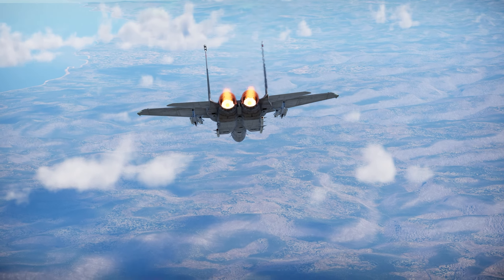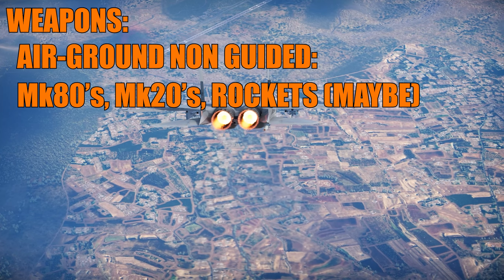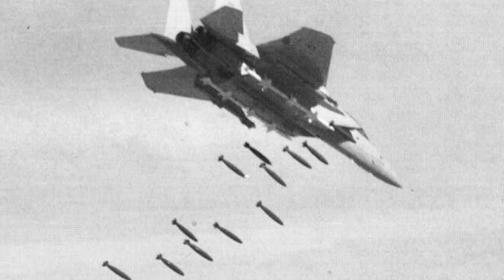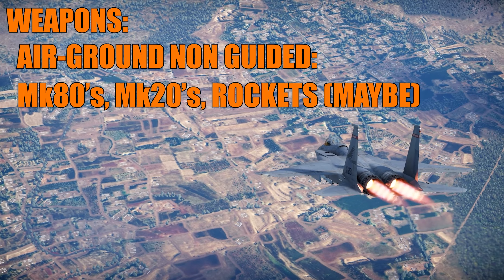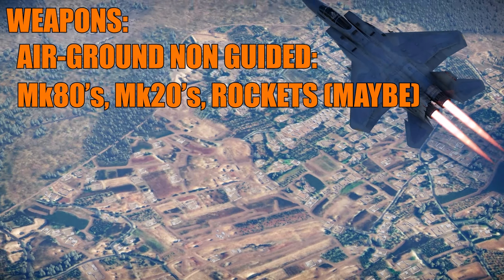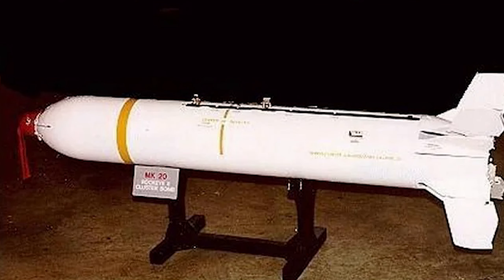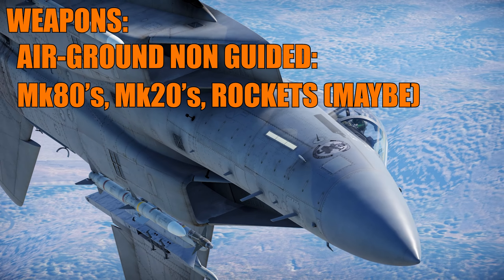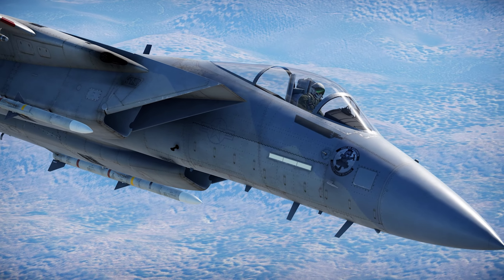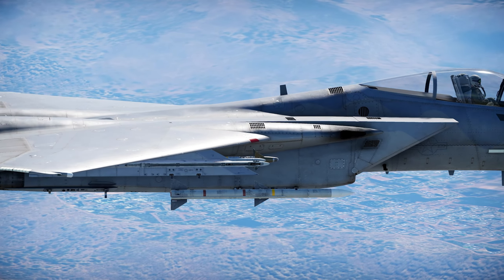For air-to-ground unguided weapons, it has the standard series of bombs and rockets — Mark 80 series, high-drag, low-drag, Snakeyes, and more. It can carry a large number of them — for example, 15 Mark 82s plus eight missiles. It also supports Mark 20 Rockeye cluster bombs, which we don't have in the game yet but are likely coming, plus probably rockets and napalm.